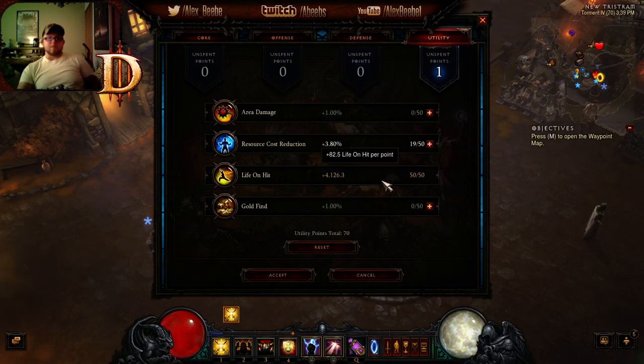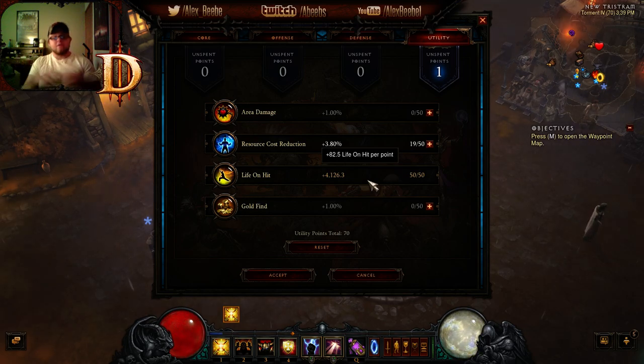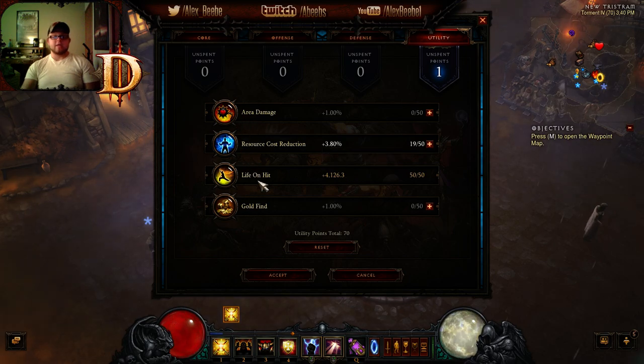For Utility paragon points: life on hit is number one. Because every time you use Fist of the Heavens, the little thunder bolts do additional AOE damage — if you have 15 of those down and they're all hitting things, you could have 30 hits every couple seconds, so life on hit dramatically increases survivability. Order is: life on hit, resource cost reduction, area damage, and gold find last. Area damage is a straight damage buff but it's a weird one that's hard to understand.